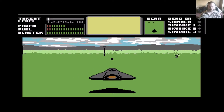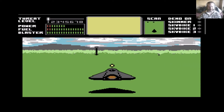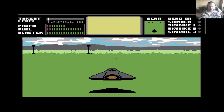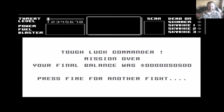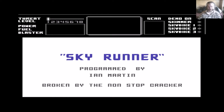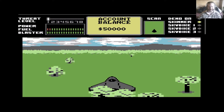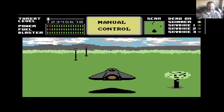You start off in this spacecraft and you need to destroy a set number of towers. You've only got one life, so you have to watch what you're doing — otherwise you get this extremely annoying message saying 'tough luck commander,' which feels like it's rubbing it in.